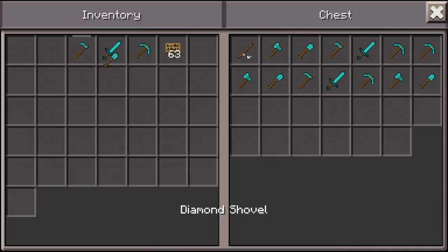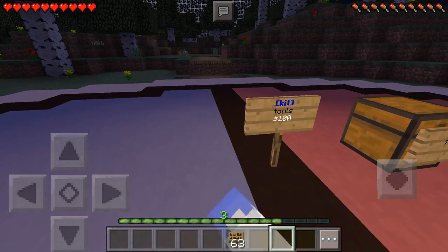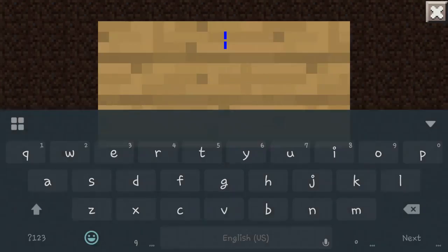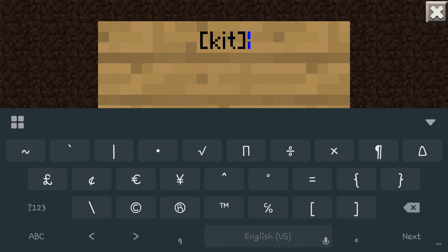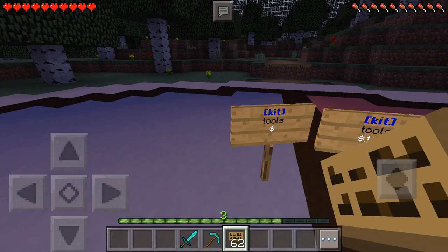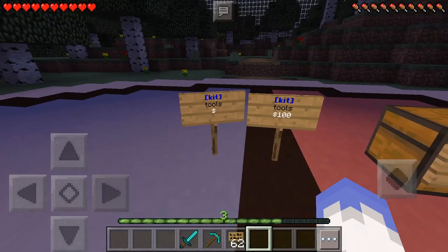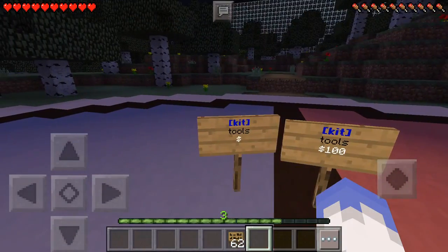If you don't put that value behind it, obviously it'll be free — you're not going to have to charge anybody for it. It depends on how you want to set your server up. You don't have to have the price on it if you don't want to. Let's do tools again just so you can see — now you can see the difference between the two of them: one is for $100 and the other is free.